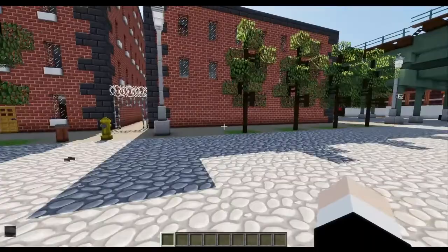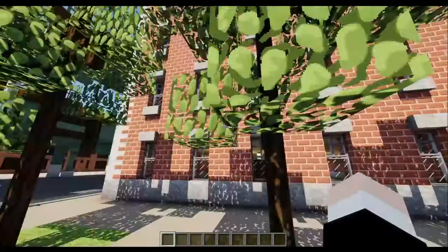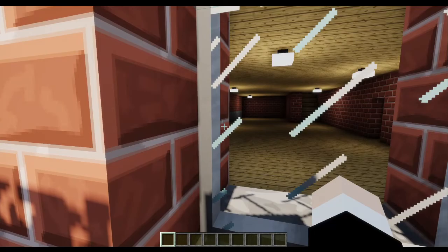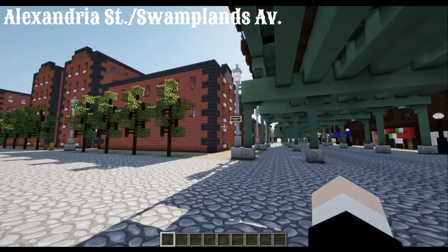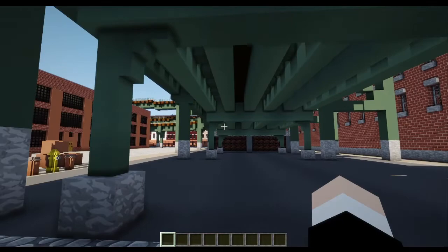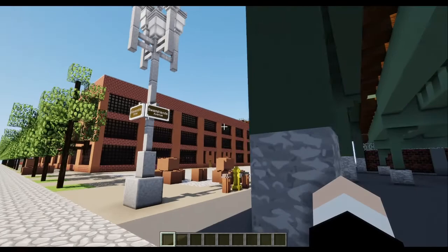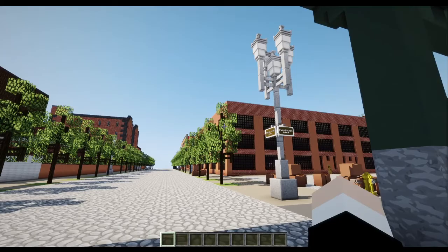Then you have another apartment over here — the entrance to this one is probably at First Street. Here we are at Swamplands Avenue. Above us we have the Gordon L, and it has a junction over here where it allows for shuttles to cross. Some will use the viaduct and some will just use this connection. Viaduct trains bypass the Third Avenue station, which is over there a bit — a bit west.